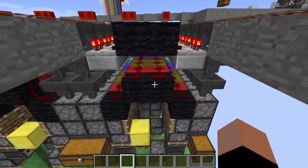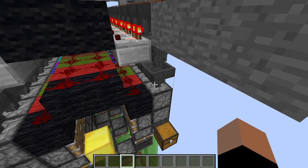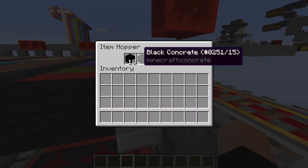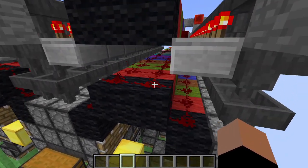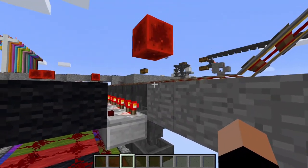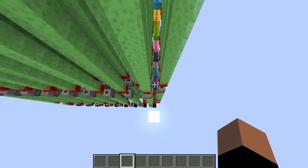I couldn't find any existing sorting module that was 3x1, so I designed my own. It works by filling all these hoppers up to the brim with the type of item to be sorted by this segment. If one more item goes in at the top, the comparator activates, the signal gets one level stronger, reaches down here, the dropper fires and makes space for another item so items from the top can flow down. At the same time, this redstone line down here gets activated.